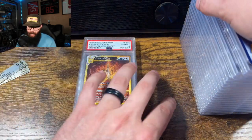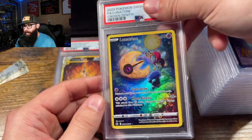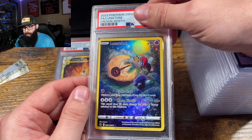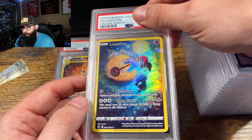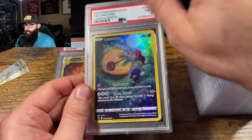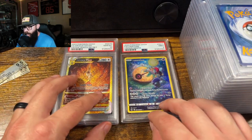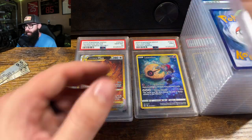Not all of these cards are super high dollar, but they're ones that either I just wanted to grade or thought I could make money on. For this card, in a ten I could make some money because I got these cards so cheap. It looked really clean and met all the parameters — should be a ten. Oh, okay — first nine. Nothing wrong with that. We're not going to hit on every single card; it's just part of the game.